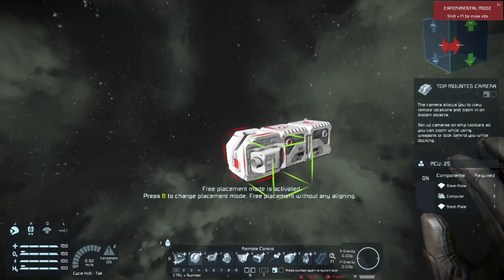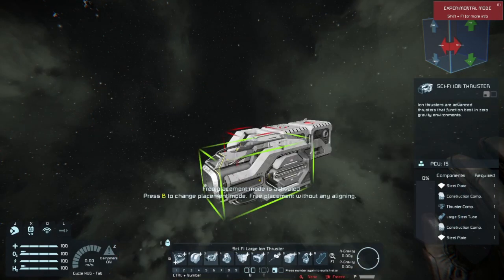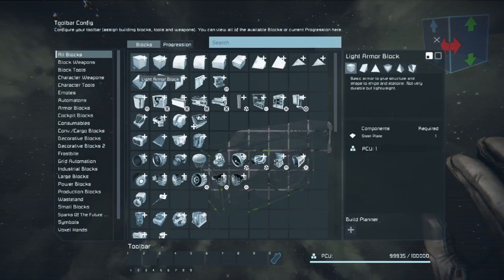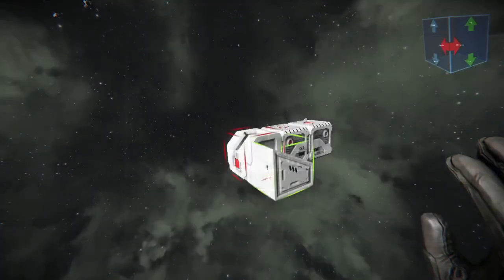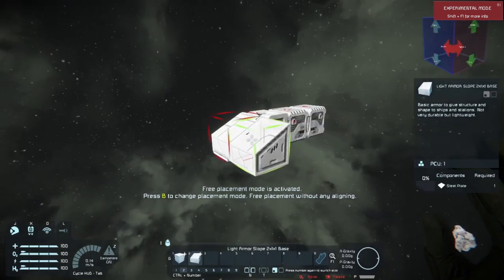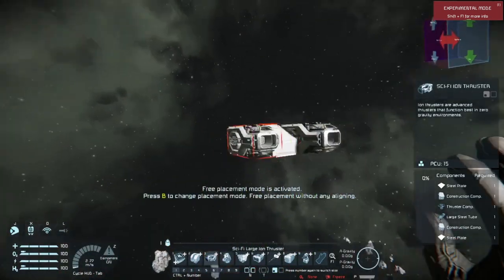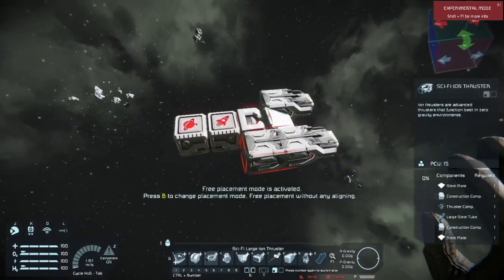Another thing I like to do with my drones is add a remote control block. We need a better version of the remote control block. So now that we've done that, let's get a couple of armor blocks here — just grab those two real quick. We'll add that there, give us a little bit of armor. And then we're going to add a couple of thrusters in all directions. This is going to be a very simple, down-and-dirty method of making one of these drones.